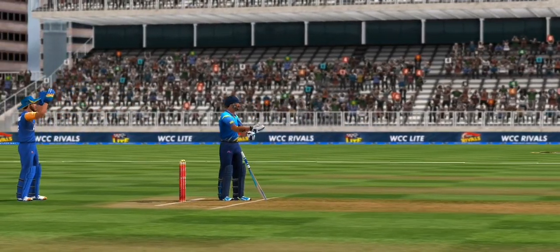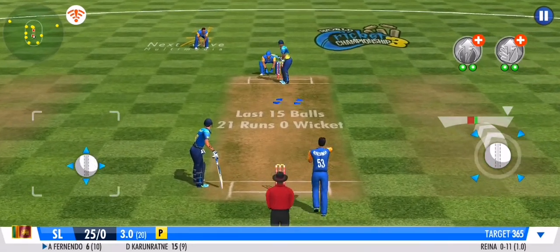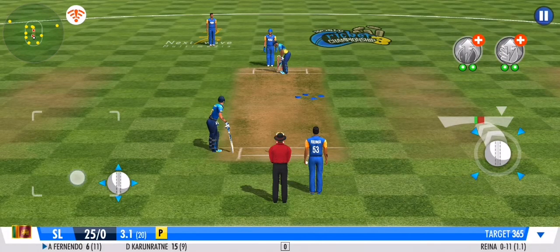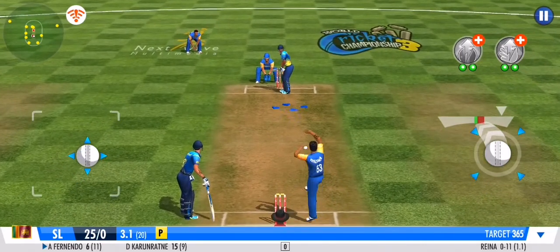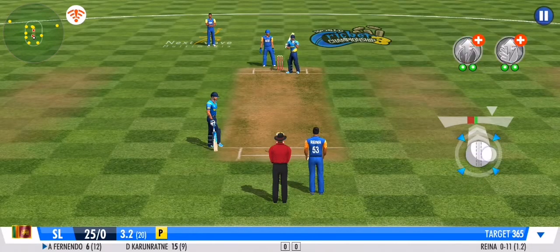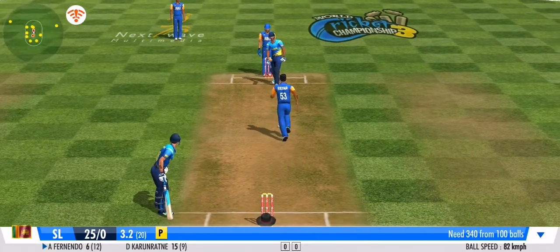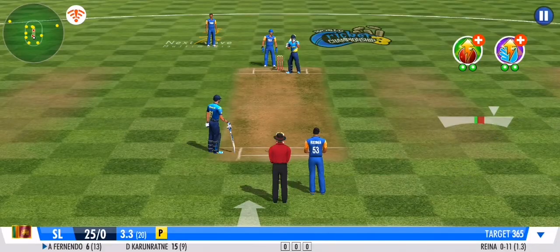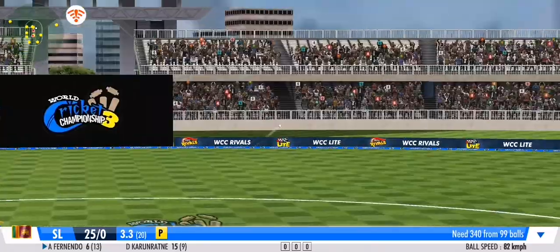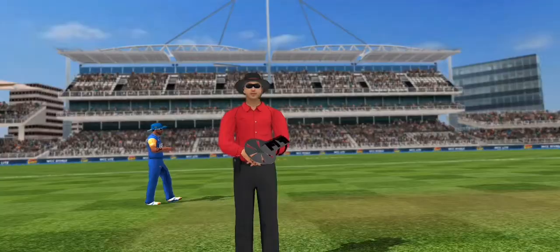An off-spinner joins in the middle — they are desperate for a wicket now. Well contained, a smart effort by the bowler. Excellent delivery; the batting side are no doubt getting frustrated. It's another dot ball in this over — the bowler will be pleased with that one.